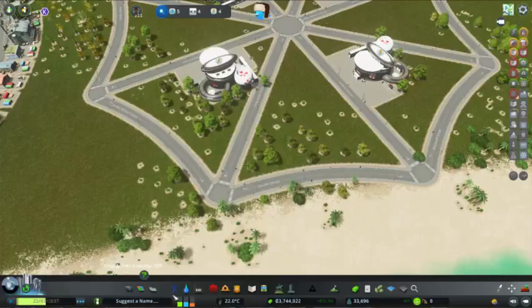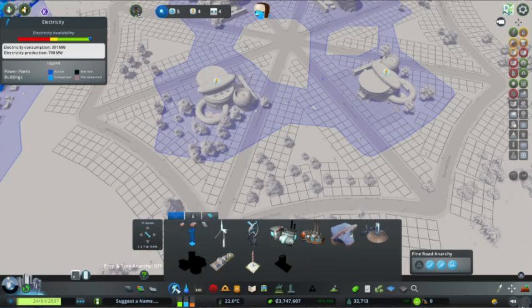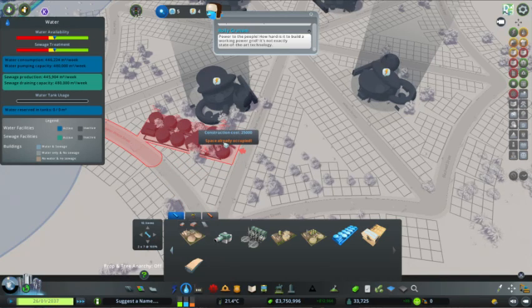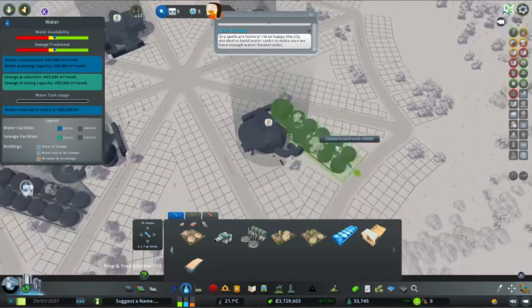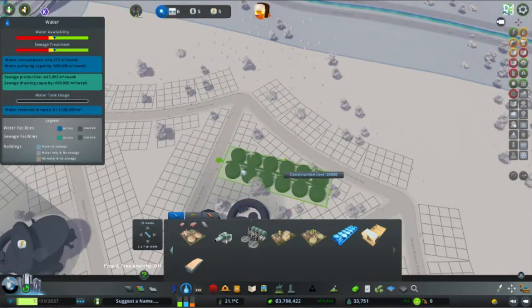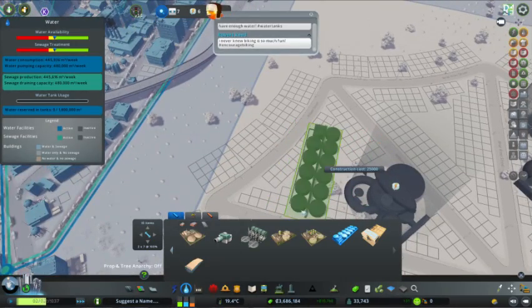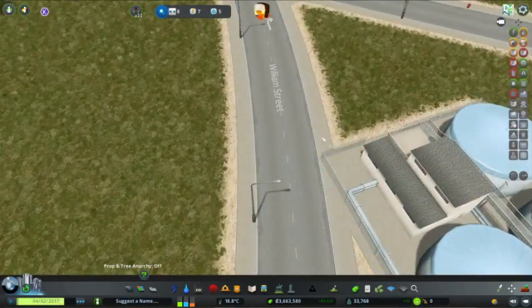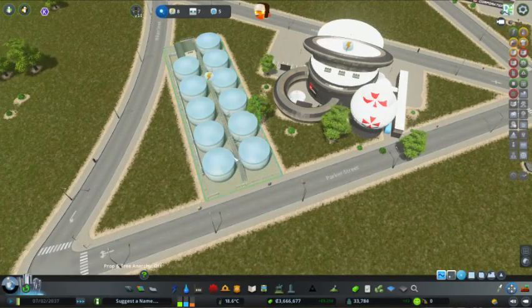This is starting to work out nicely. And of course we'll want water tanks. Those we're not going to grab out of any mods — we're going to anarchy those in. I'm not really too worried about that little corner there. We can actually use the Move It mod to just pull these vents in a little, just a hair.